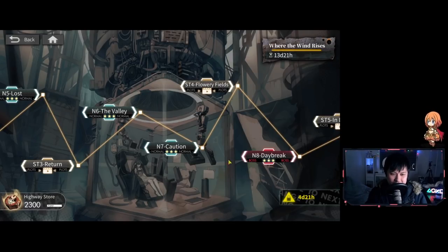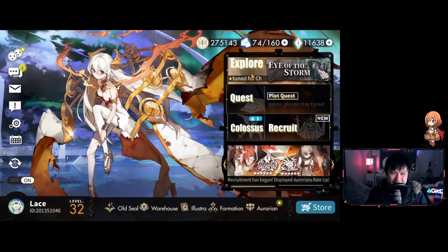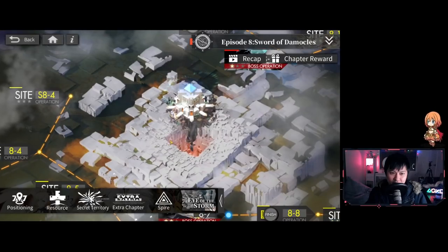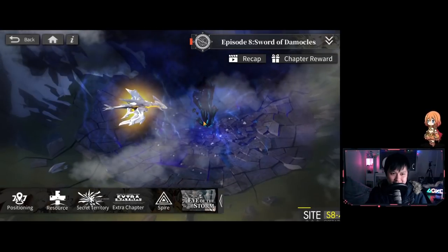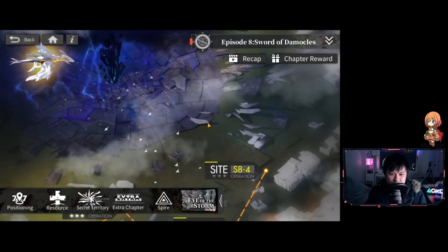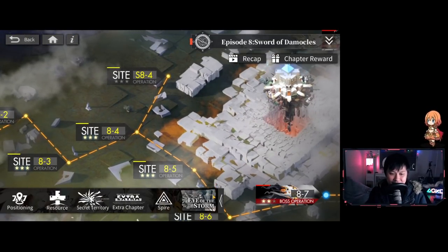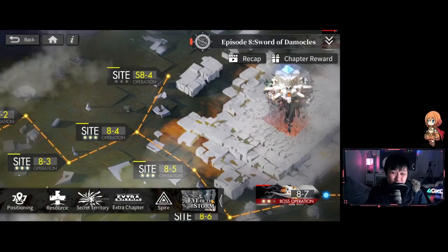I wish the background were moving with some level of Live 2D — it might make everything feel more alive. Going into the story stage, a lot of it is actually moving and I really miss that. You've got snowing particle effects, birds, a floating city, the secret territory — this map just feels so alive. If you could replicate a similar feeling in Eye of the Storm or future events, that would be really, really awesome.